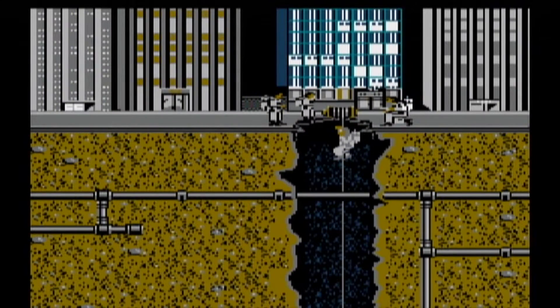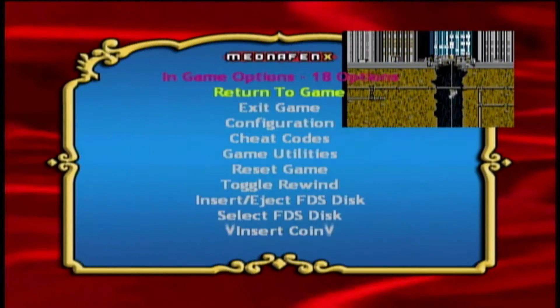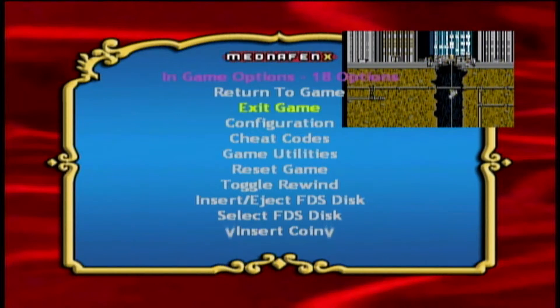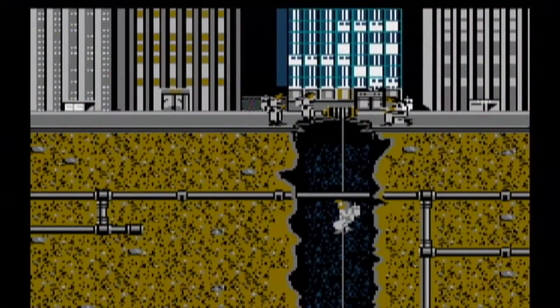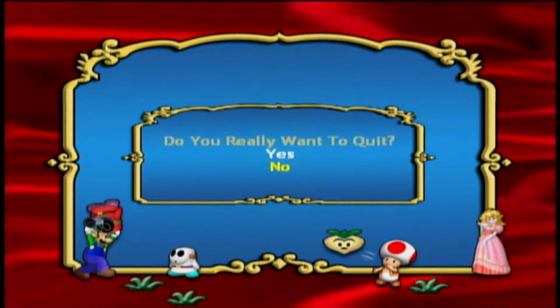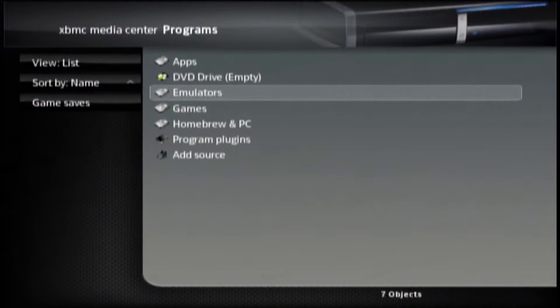Let's exit the emulator. Hit the right thumb stick, then let's exit the game. Hit B, then Return to Launcher, and hit Yes. That'll get you back to the dashboard. Let's go back to Emulators, and I'll go ahead and show you Coin Ops now.